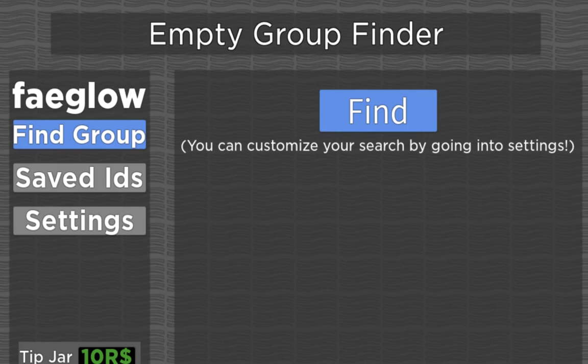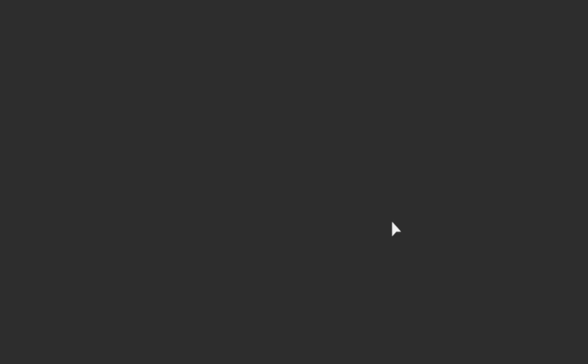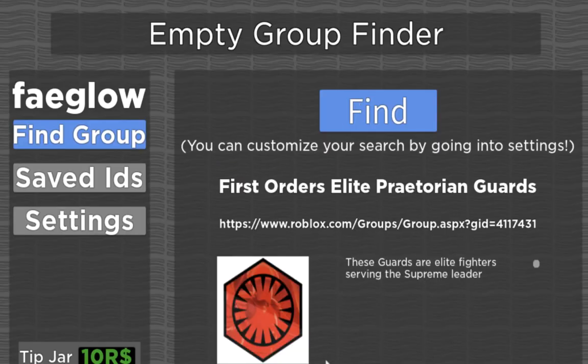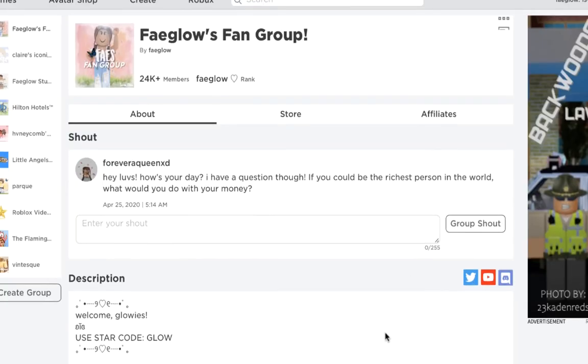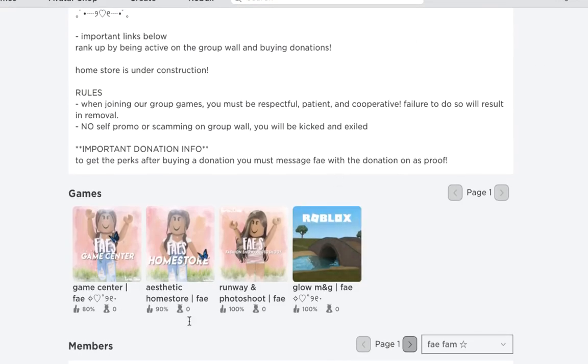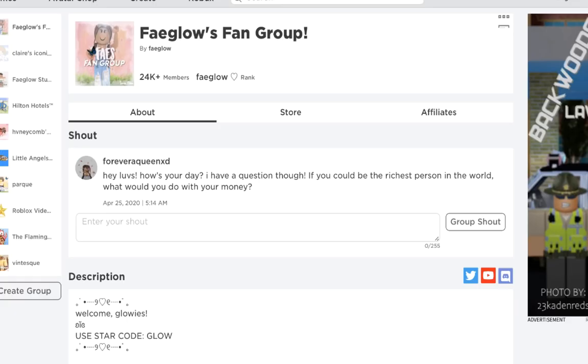You can claim an empty group by going to the group page — there are always three dots in the top right corner where you can report abuse for a closed group, or claim ownership if it's an empty group with no owner. After finding a group in the main finder, go to Saved IDs and the ID will be right there. Then go to any group page URL and put in those seven digits to navigate to the group you found. There will be a lot of closed or already-claimed groups, but it's definitely worth the time.